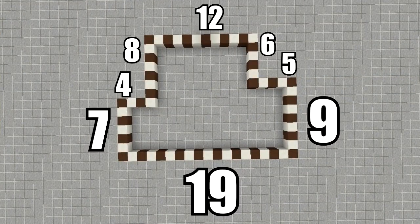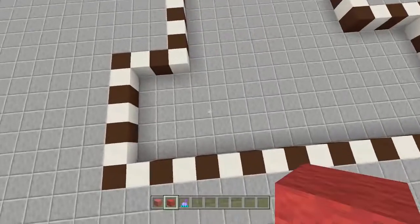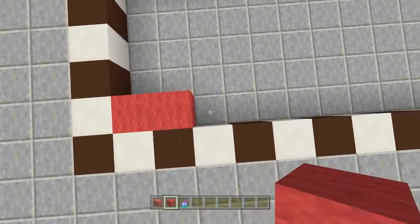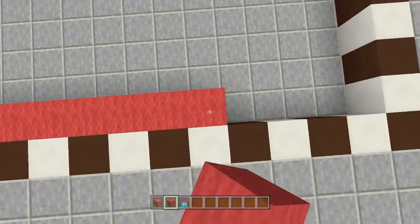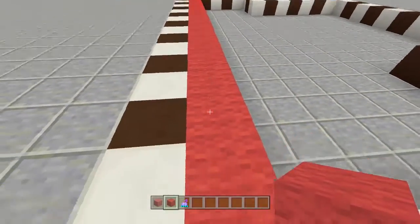Alright guys, so here are the dimensions of this build. It's definitely on the second story of a house, so I recommend putting it on a second story. You can pause the video to see the whole layout - this is the exact dimensions of the entire room. I'm going to start off by placing in the floor first. We're going to go 17 blocks of red wool going this way.